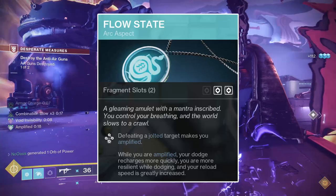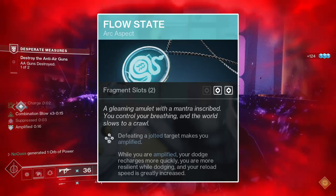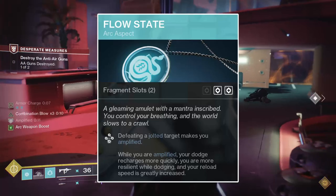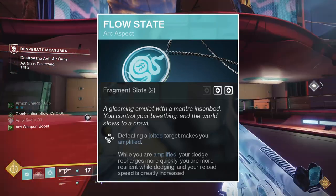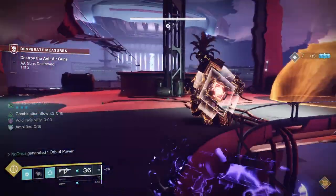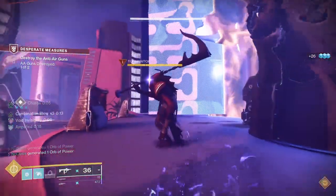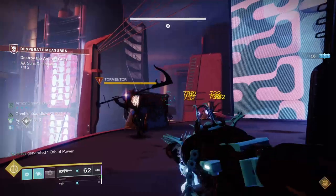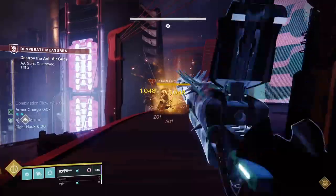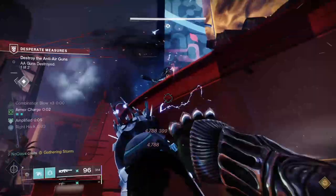Now for the aspects. First, Flow State. Flow State will amplify you upon killing any enemy who is jolted, and also grants you buffs while amplified — namely a 200% increase to your class ability's regeneration rate, plus 50 to your weapon's reload stat, and around 50% damage resistance to all incoming damage while in your dodge animation. I find Flow State to be best for its increase to weapon reload speed, as it helps with weapon types such as shotguns and fusion rifles. However, the damage resistance while in your dodge animation is also fantastic, as that makes this build even more survivable in higher difficulty content.